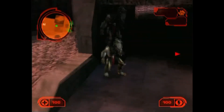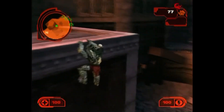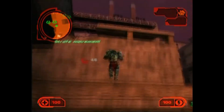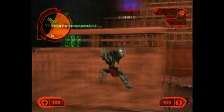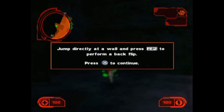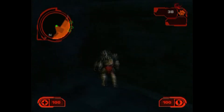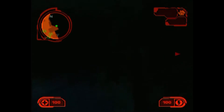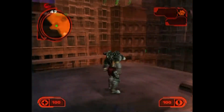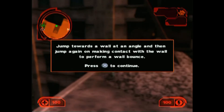Wow. Jesus. How do you want me to get up there? See, that just bounces me off the wall — that's not useful. Oh, that worked, whatever I just did then. I can strafe and jump — I figured that one out. Some Mirror's Edge-esque triangle jumping. Can I backflip off the... oh my God, this is doing my head in. This is not a good start. Jump towards a wall at an angle and then jump again — yeah, okay, wall bounce.